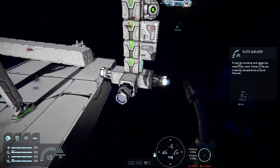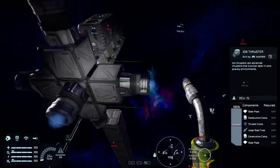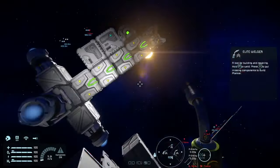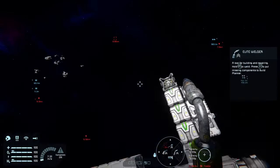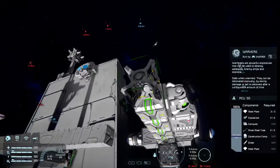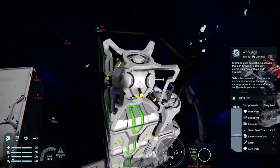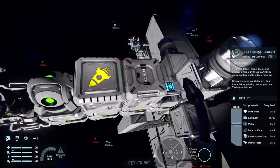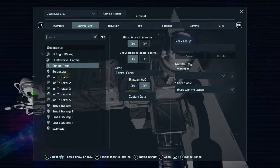Anyway, let's look at this missile. This is the simplest form — it consists of around four to five batteries and thrusters in every direction except reverse. You don't want a reverse thruster on a missile. One warhead, one gyroscope, and the two blocks from Automatons.